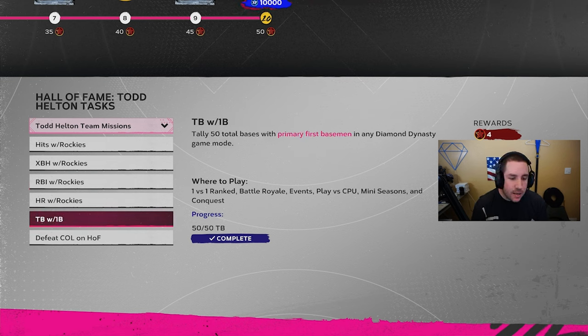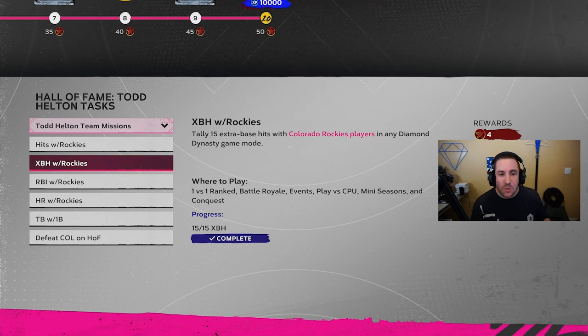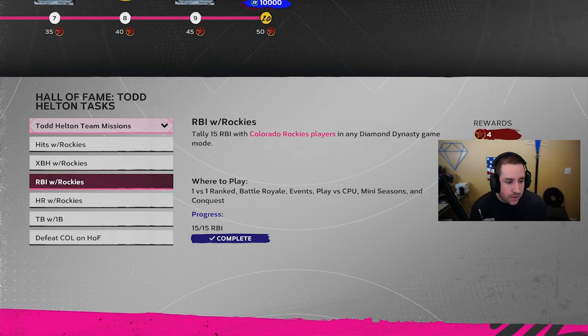Load your entire roster with Colorado Rockies and get those done. You also need 50 total bases with first basemen for four stars — load your roster with first basemen and knock that out. I ran a mixed roster with Todd Helton, Joe Mauer, and Adrian Beltre plus three Rockies, three Twins, and then for Beltre just pick one of his teams that needs offensive stats.